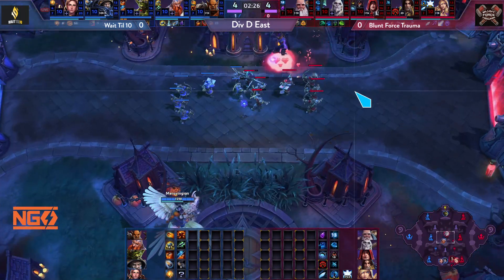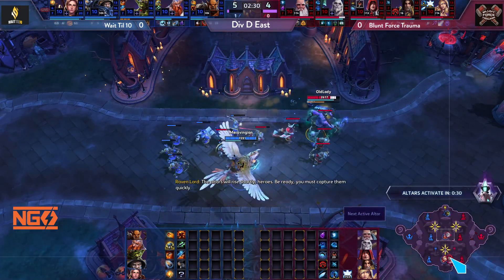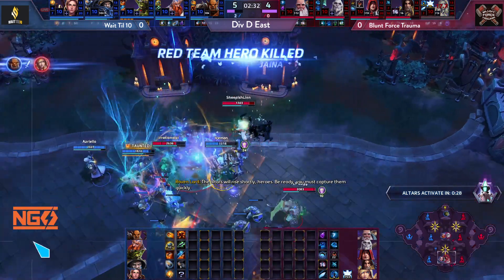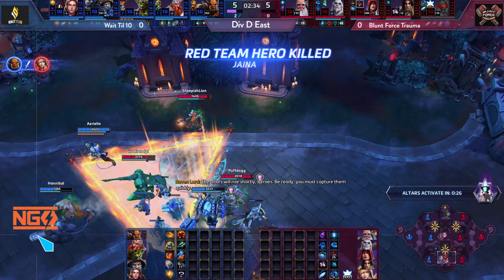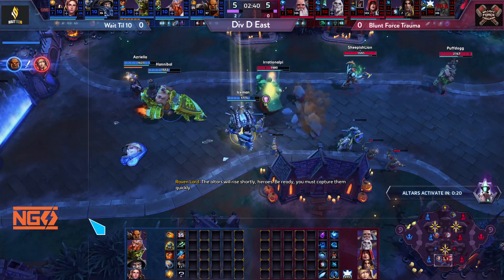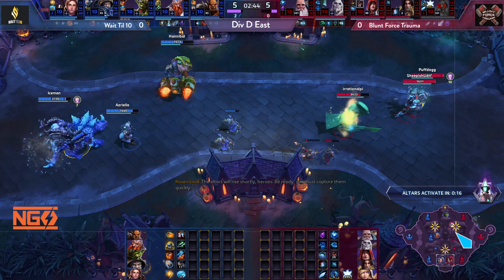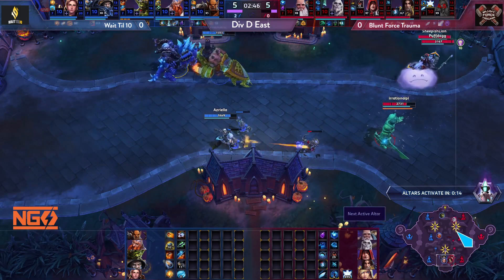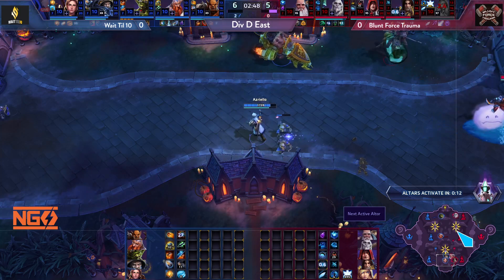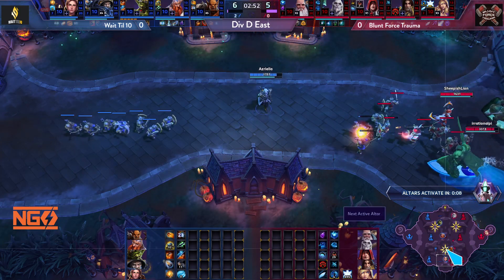Blue team appears to be running a 1-1-3, trying to gank Zul'jin constantly. Garrosh keeps showing up — Varian dodges nicely. Jaina is going to be up for the objective but they're losing soak. The 1-1-3 from blue team is working.